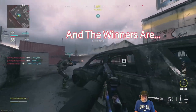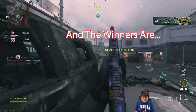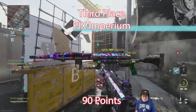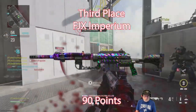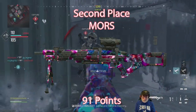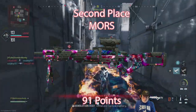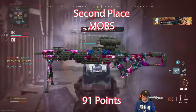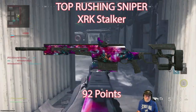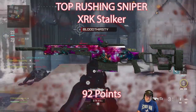So the winners are the top three — two of them kind of fell out. Third place is the FJX Imperium; it's one of my favorite snipers, a feel-good sniper and a permanent class. Second place is the Moors — I know it will surprise a lot of you, but that's where it ended up; it's not a permanent class for me. And finally the top rushing sniper is the XRK Stalker. It is a beast, it is a flagship, it is a permanent class.